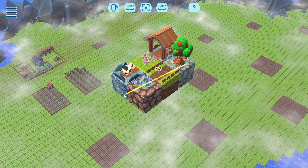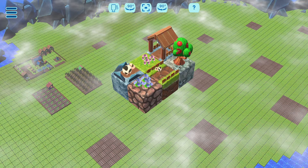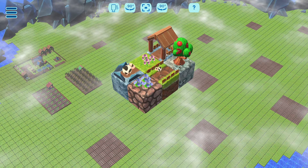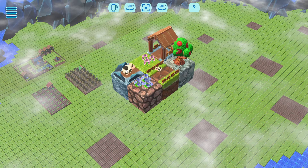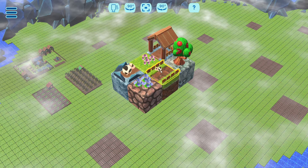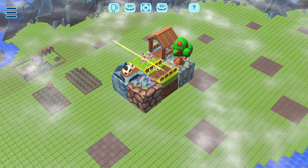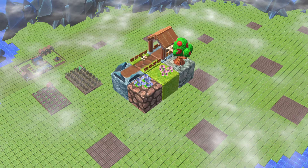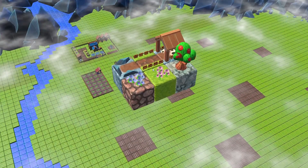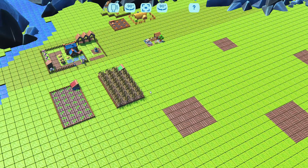We can't move these blocks either because this is kind of a stationary point — this is where we start, this is where we end. The only things we can move are these. We want our mommy here to be brought together with the baby, and then bring them both into the shelter. This is where the Rubik's Cube mechanic comes into play — when you drag, in this case we only have two tiles, but you can imagine if the field gets bigger then it's more tiles you'll be moving.